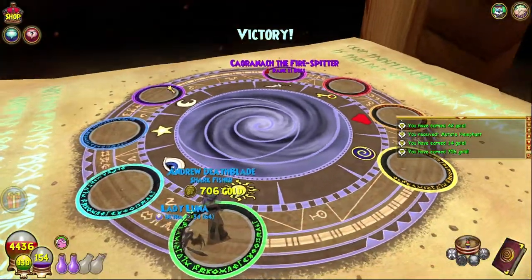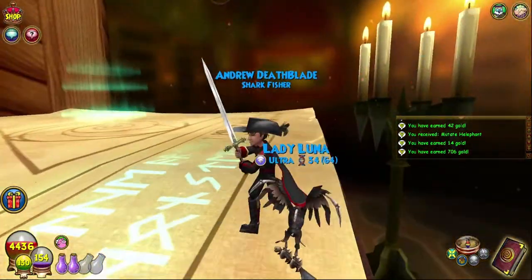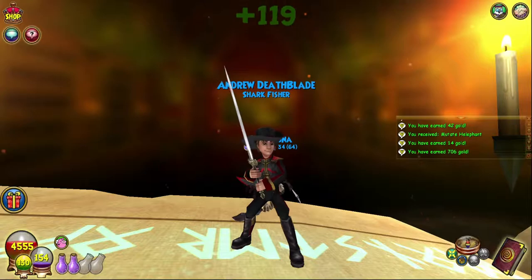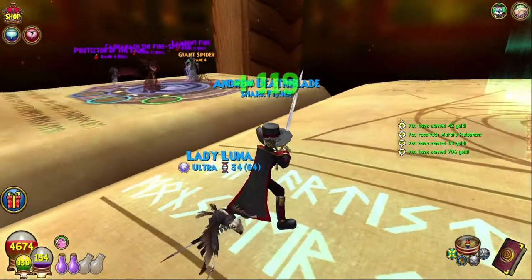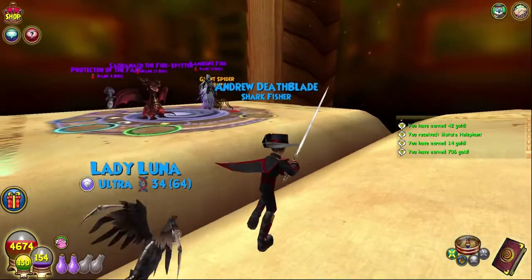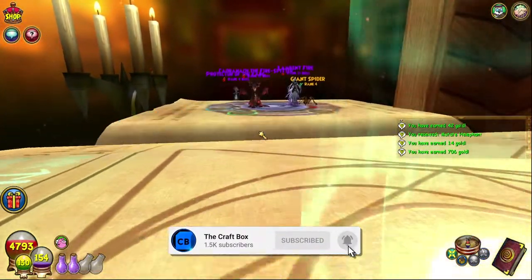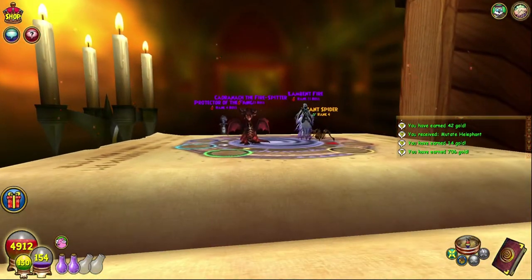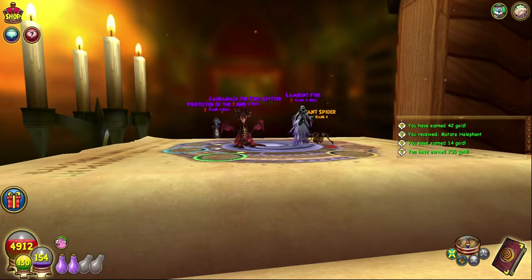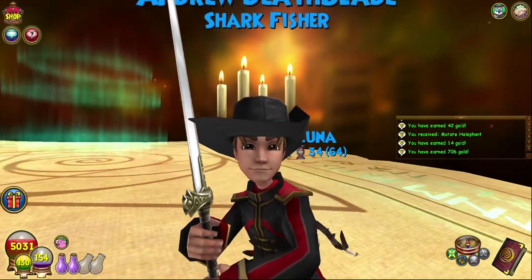GG! Vampire is OP — geez. We did 706 gold — not too bad. We did it! If you want to see more of this let me know in the comments below — just a fun little thing I thought we should do occasionally. Let me know who your favorite of these four bosses were and I will catch you all in the next video. Remember to craft outside the box!